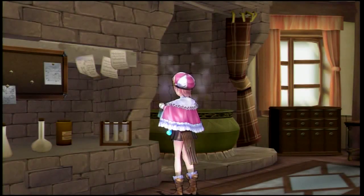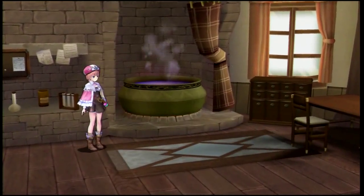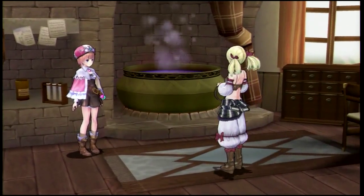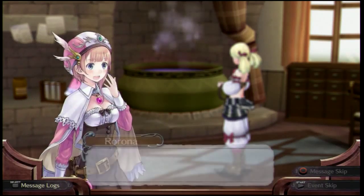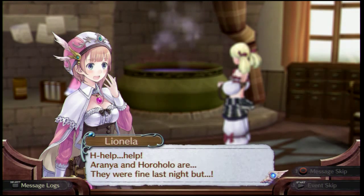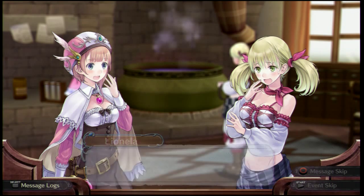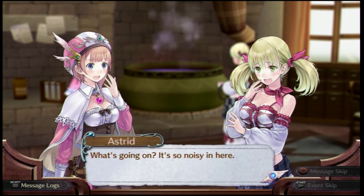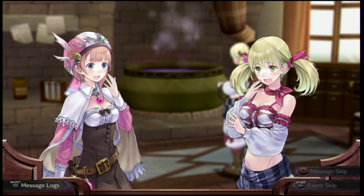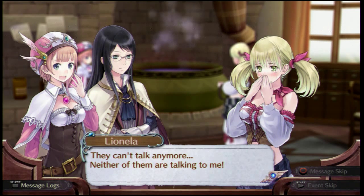Is it time for Cole? No, there's a different scene. Maybe she's decided. It's Leonela — she's leaving? Whoa! What was that? What's going on? Leona? Help! Aranya and Horo, they were fine last night, but... they left her. What's going on? It's so noisy in here. Calm down. What happened to Aranya and Horo? Astrid's missing them — they can't talk anymore. Neither of them are talking to me.